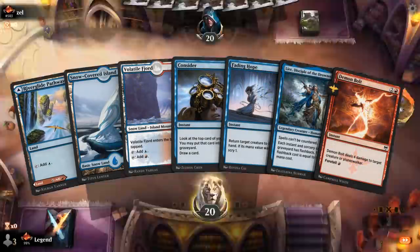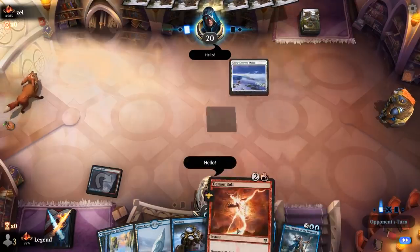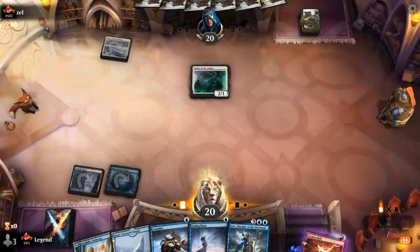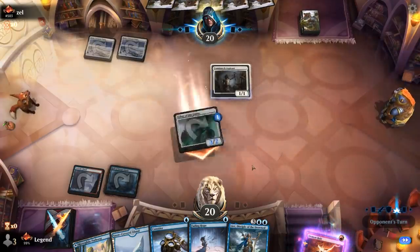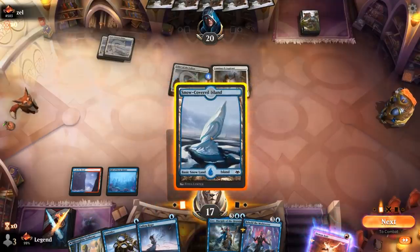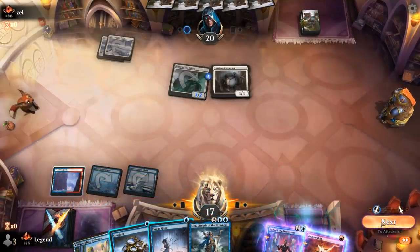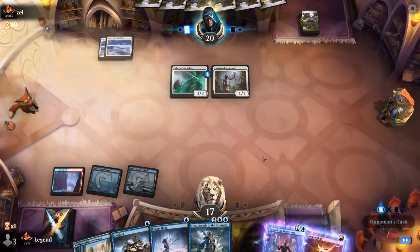We're on the play with a fine opening hand. Probably fine to play a tap land here, turn two foretell Demon Bolt, take it from there. Turn one Snow-Covered Plains is what we like to see. Turn two Aspirant — we'll have to take that out as soon as possible. Cards we want to find include our various sweepers. I think I'm okay going for Consider here, or I can foretell Behold and Demon Bolt — pretty mana efficient — and play the snow land. Let's foretell and then put a stop on the opponent's turn so we can Demon Bolt before they get an extra counter.